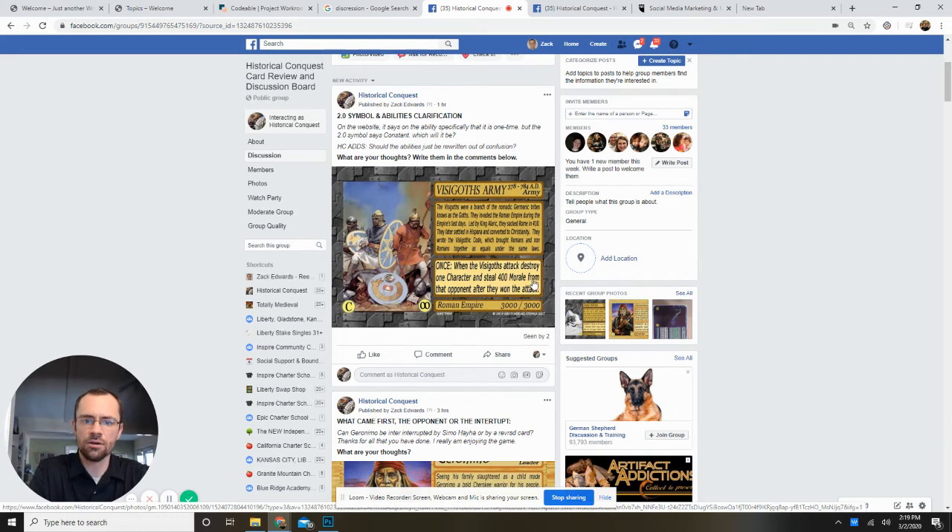On this discussion, the question is that on the website it says the abilities are one time, but the 2.0 symbol says constant. So for some reason it was listed as both constant and one time. They're talking about the Visigoths Army card — it says 'once' in the text right here, but down here the symbol is a constant.